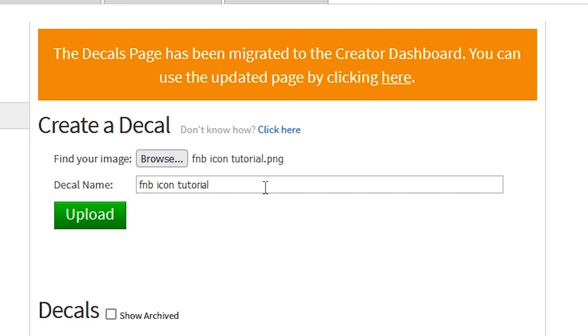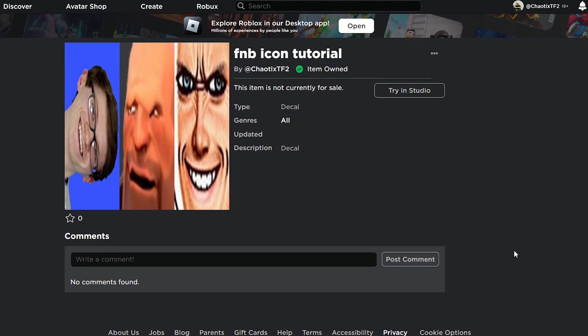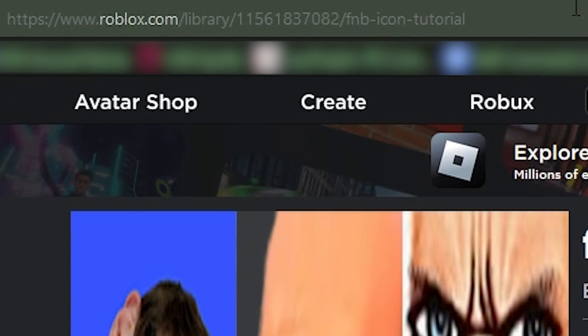Next up, upload it to Roblox. Name it whatever you want and upload it. Once that's finished, copy the decal's ID by copying the numbers in the URL.